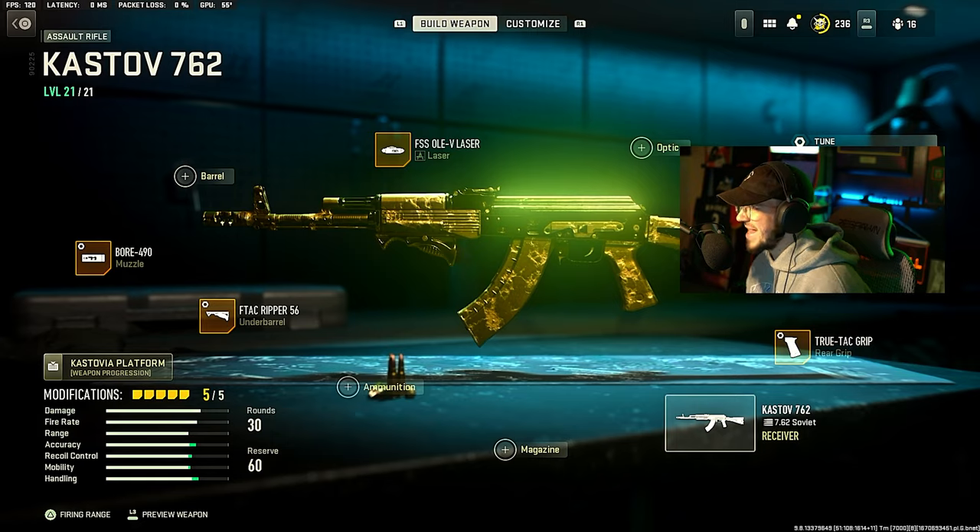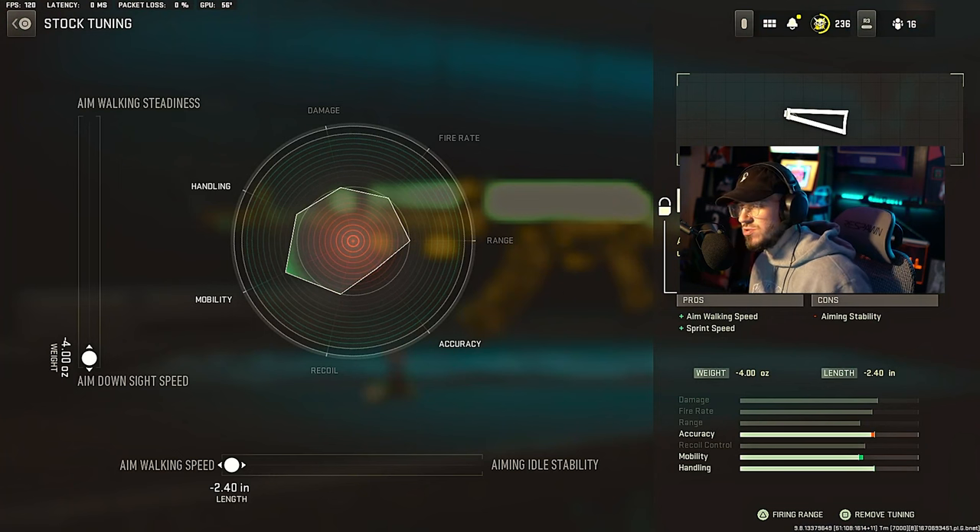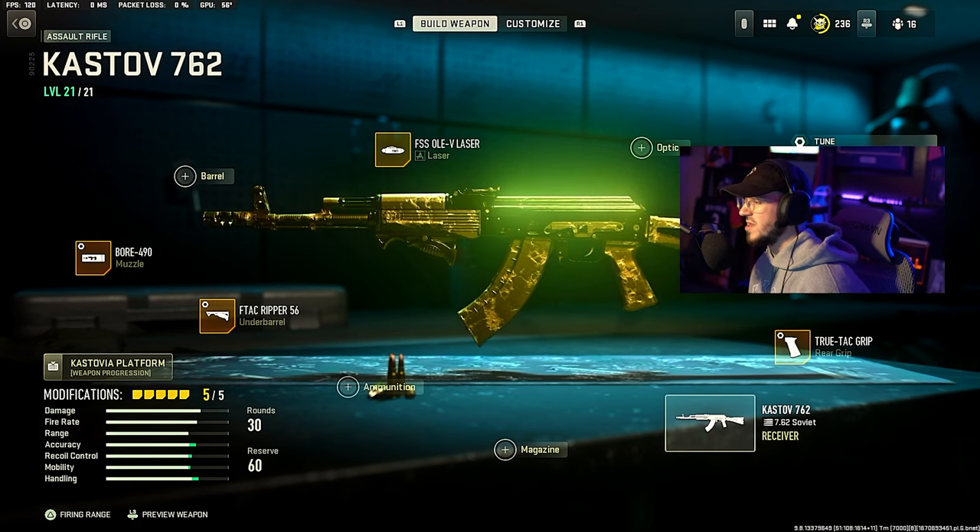Then we're going to go over to the Cast-Off Rama for the stock, which gives aim walking speed and sprint speed. Then we're going to go to the Tune and max out ADS speed and max out aim walking speed.